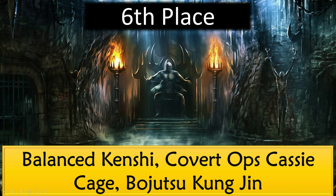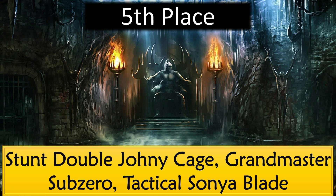Fifth place goes to Stunt Double Johnny Cage, Grandmaster Sub-Zero, and Tactical Sonya Blade. Stunt Double Johnny Cage can attack on tag in. Grandmaster Sub-Zero is great — he leaves an ice decoy when he dies and then comes back to life a second time with 25% health, like Jason Voorhees. Tactical Sonya Blade is a decent card but nothing too special.